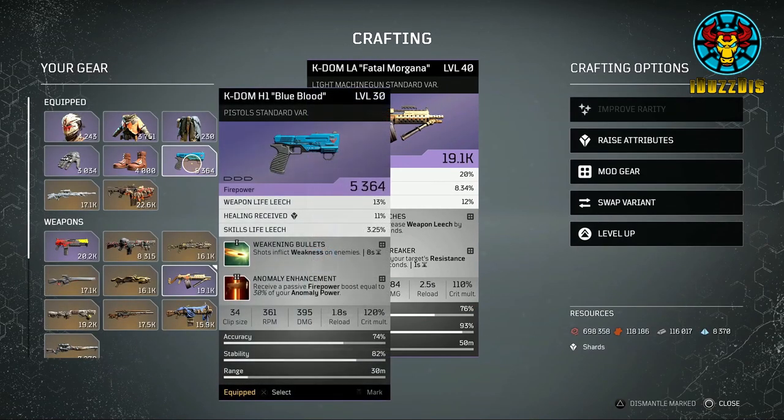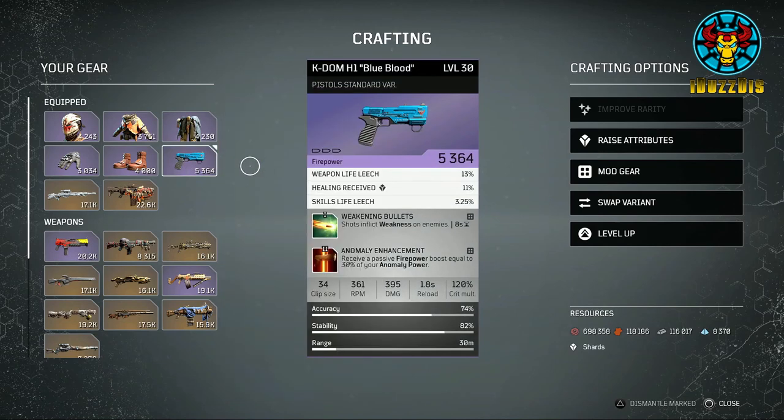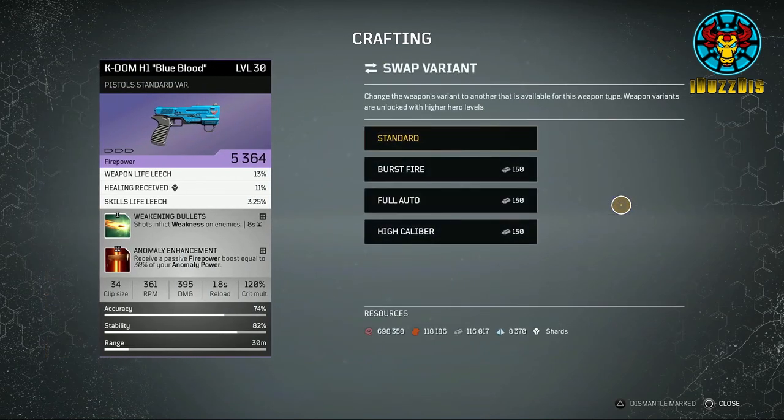Pistols have an extra variant — the high caliber variant, which more or less turns the pistol into a better suited mid to long range type. Legendary weapons cannot have their variants altered. You can change variants as much as you want to test which works for you, as long as you have enough iron resources to do so.